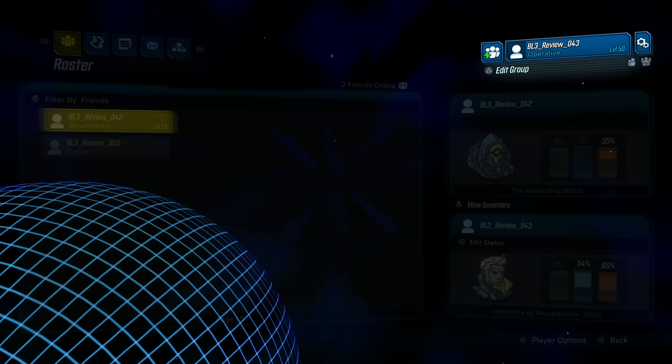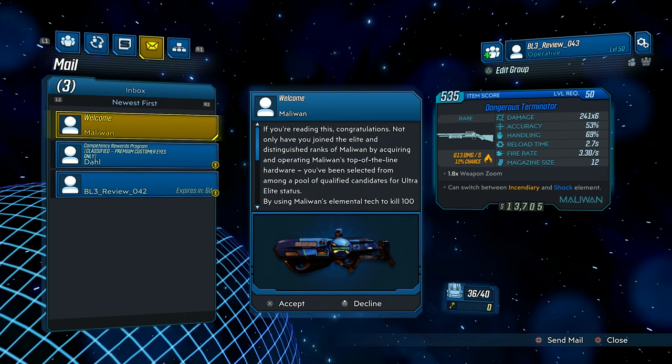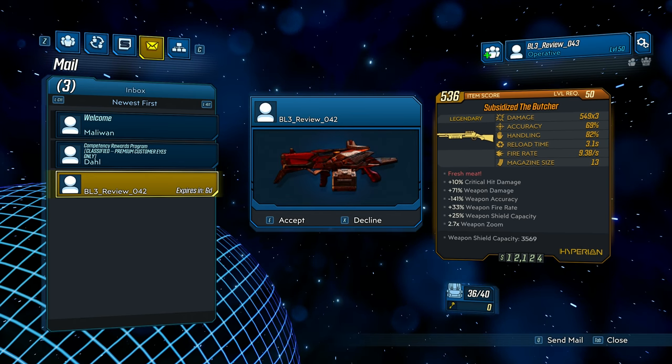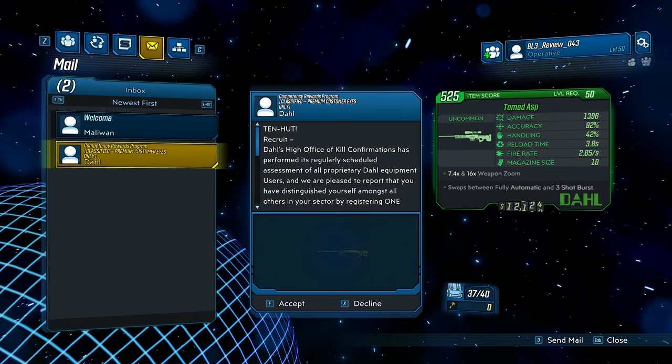If you're not familiar with the social mail system yet, I have a video on that. As you can see, you get sent things from different manufacturers as you complete challenges. I got a Butcher, and I got this one from Jolt — that was nice of him to send me that.